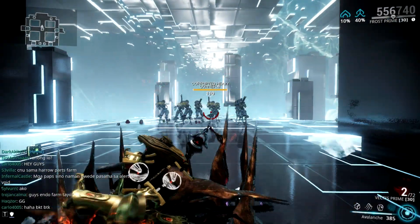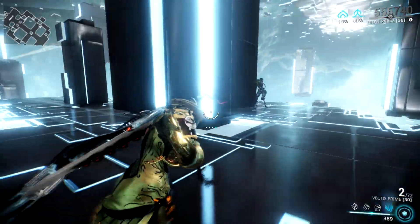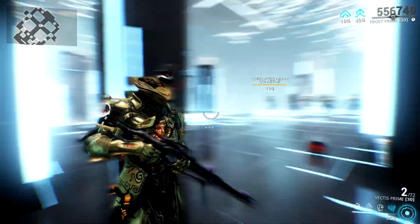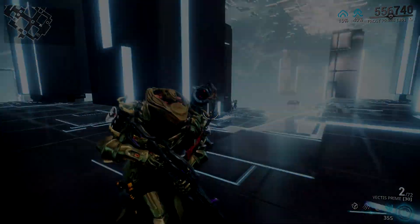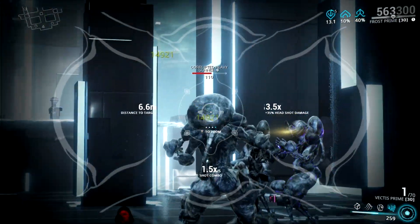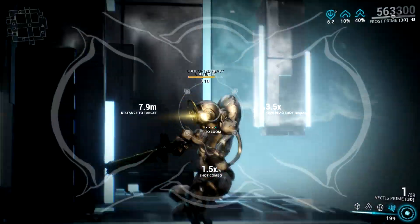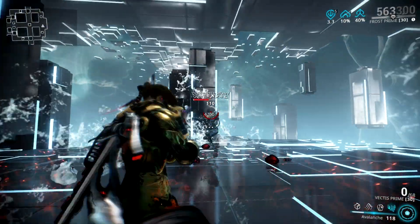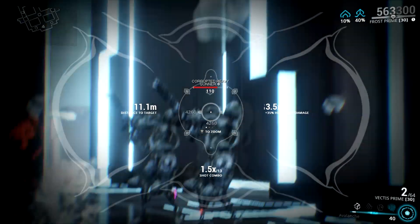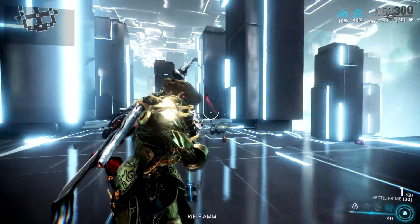Now let's talk about Frost's final ability, Avalanche. Upon casting, Frost freezes enemies over a couple of seconds — affected by power duration — within a radius affected by power range. Aside from the damage and CC, it also has a unique feature that reduces enemy armor to a certain degree depending on your power strength. The armor reduction is applied after one second of the casting animation. However, you need at least 250% power strength to totally strip enemy armors, which will certainly affect your efficiency. And from my experience, low efficiency means death for Frost.